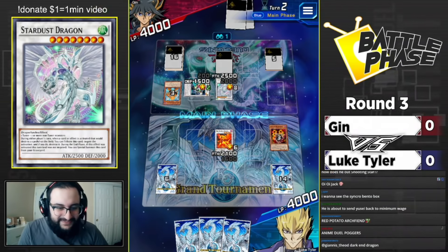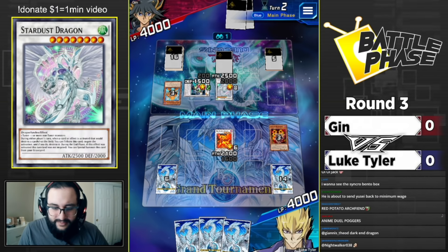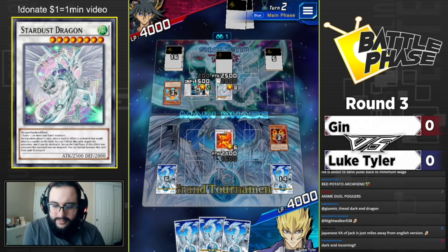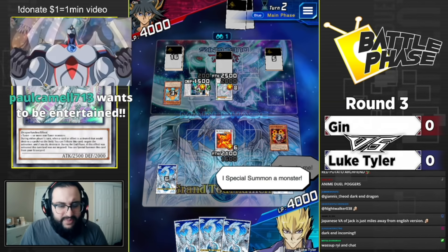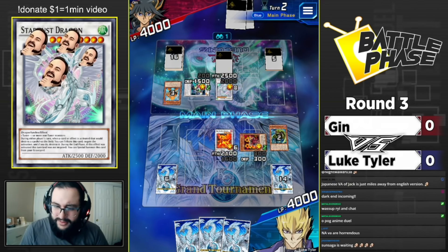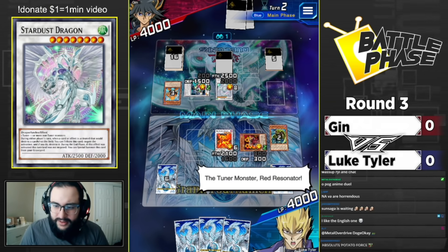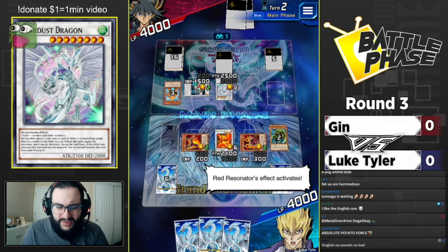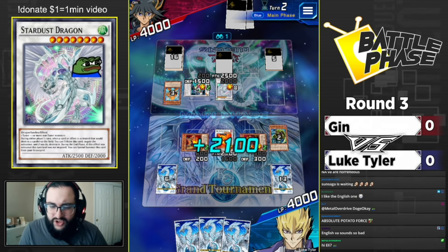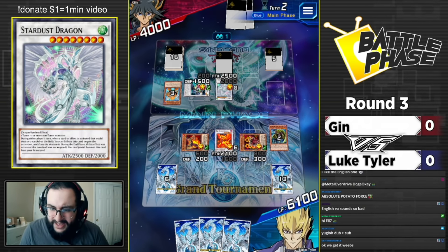Red Resonator hitting the board, gaining life points by targeting a monster. If he goes for that Stardust you'd imagine a tag-out, so probably the safer play - chill on your 2100 and guarantee those life points, especially if he has a very common trap card that these RDA decks are running: Solemn Scolding.